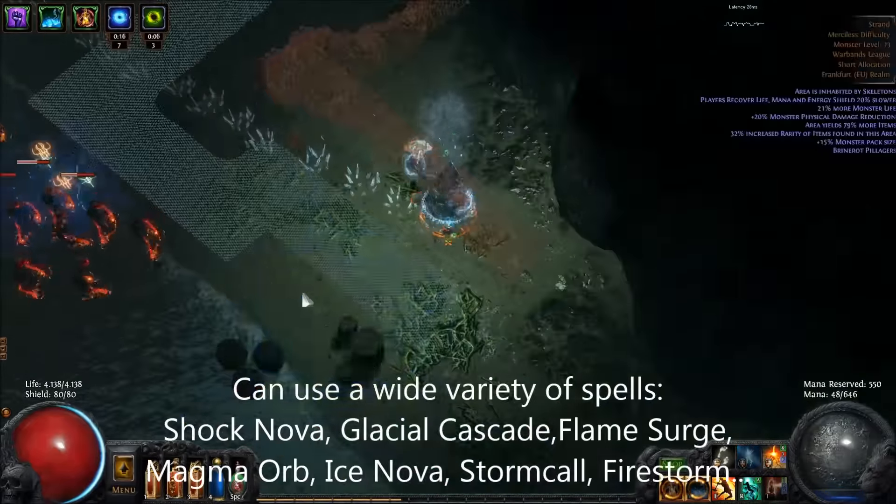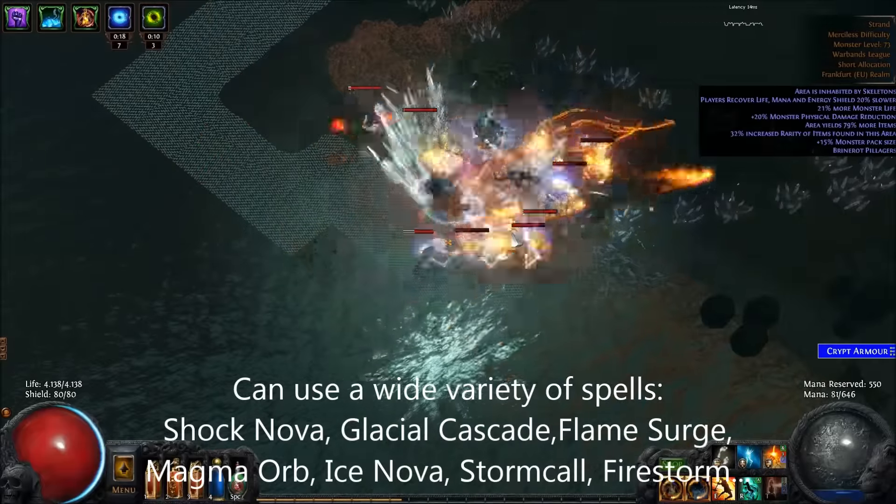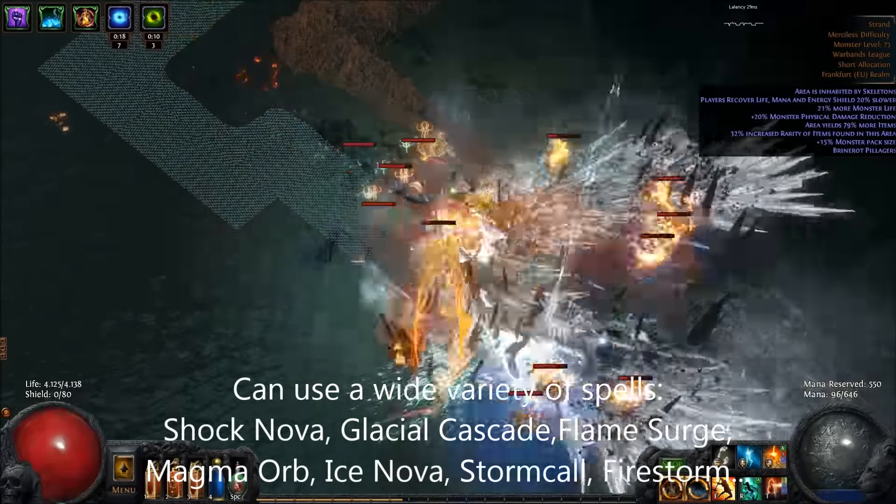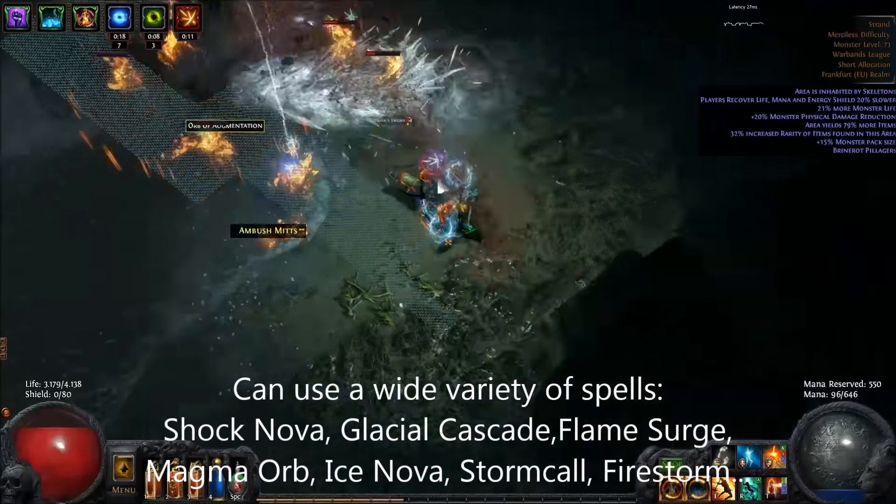I prefer to use spells with AoE tech like Glacial Cascade, Flamesurge, Shock Nova, or the new Magma Orb.